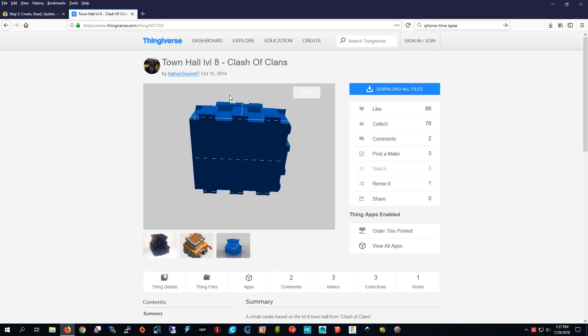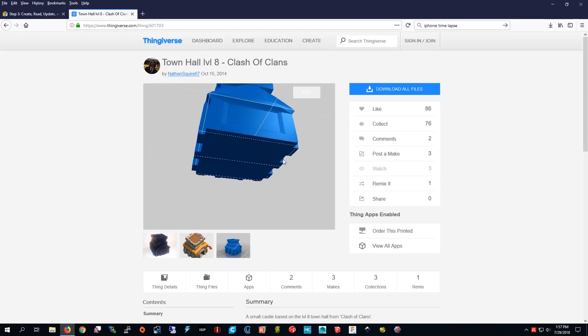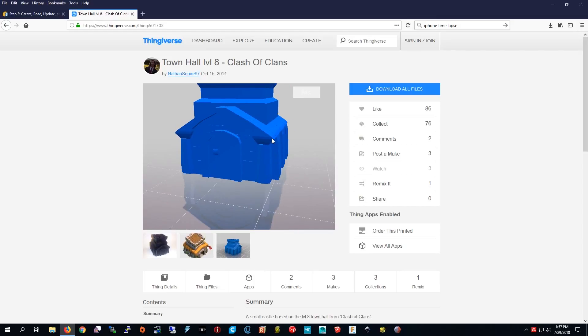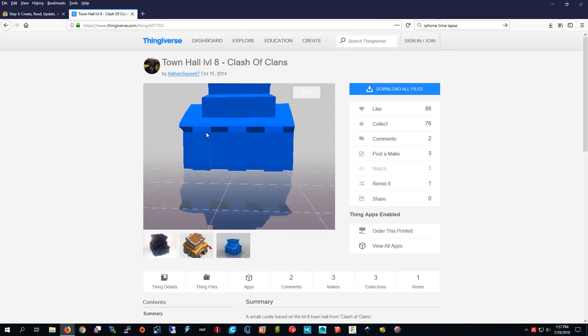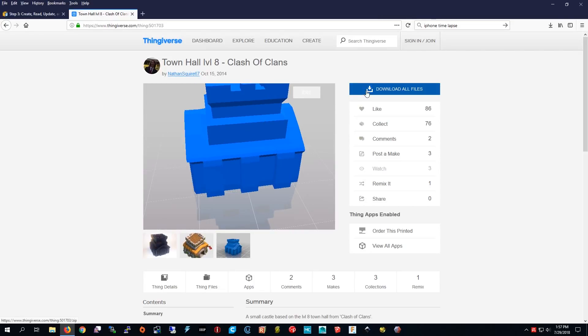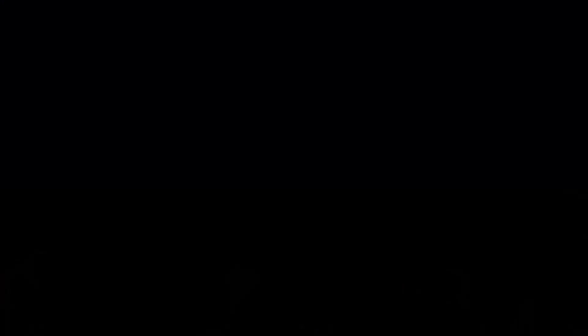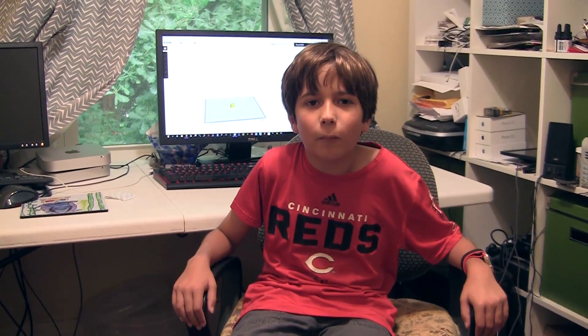It looks pretty cool, and it doesn't need support, so I'm going to press download files, save file. I sliced the model, so now I'm going to take the SD card out of the computer.